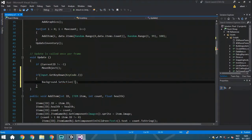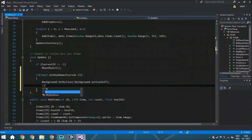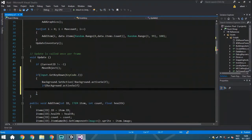SetActive will be set to the opposite of what it currently is — so if it is currently not active it will become active, and if it is active it will become inactive. We use background.SetActive(!background.activeSelf). Then we add an if statement: if background.activeSelf is true, we call UpdateInventory.